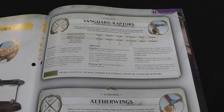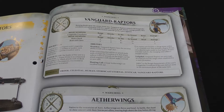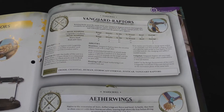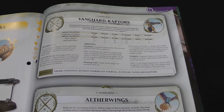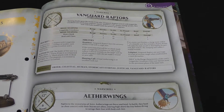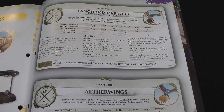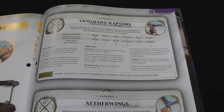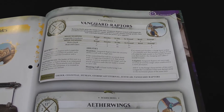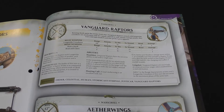For their abilities they have Headshot: if they roll an unmodified six with ranged attacks with their Longstrike crossbows, they do two mortal wounds and the attack sequence ends. Then Hunting Call: if an enemy unit finishes a charge move within an inch of a friendly unit that includes your Raptor Prime, you roll a dice for each model in the Raptor Prime's unit and for each six the charging unit takes two mortal wounds, so they effectively stand and shoot. And Longstrike gives them an extra six inches of range for ranged attacks as long as they didn't move in the movement phase of the same turn.